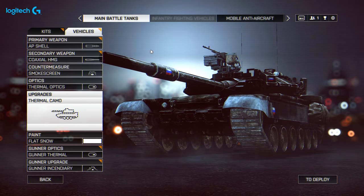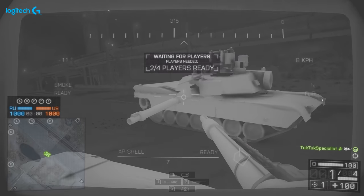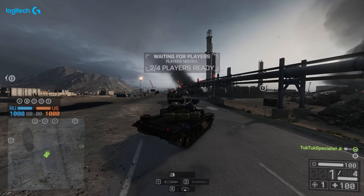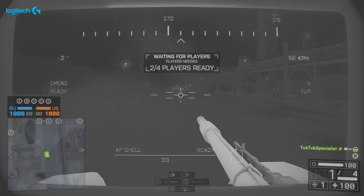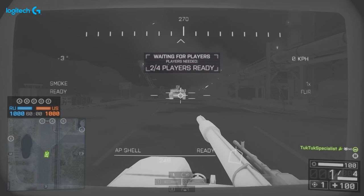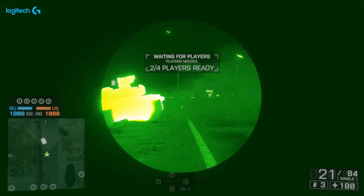Perhaps the most powerful option on tanks is thermal camo. It doesn't tell you in the description what it actually does. First, it makes your tank invisible to thermal — not completely invisible, but very difficult to spot through thermal scopes. As the tank kicks up some dirt from the ground, it basically becomes invisible. Secondly, it reduces your spot time to only four seconds — usually it's 12, so that's a huge advantage. It also increases the time it takes to lock you as well.